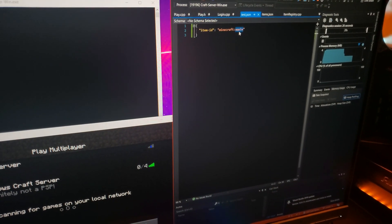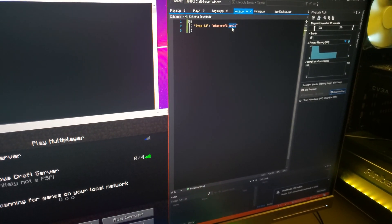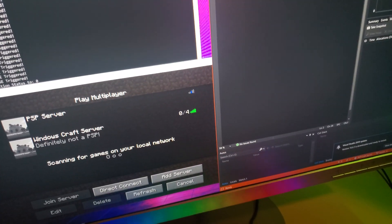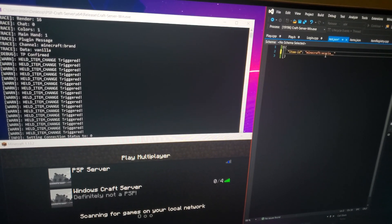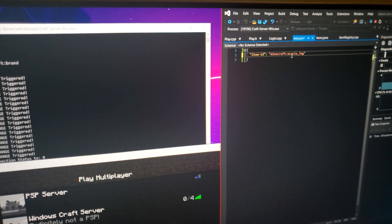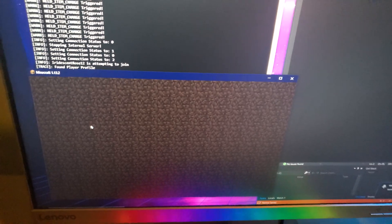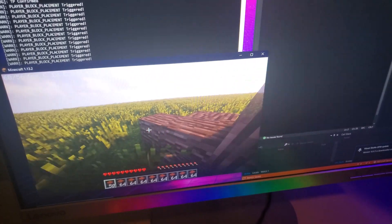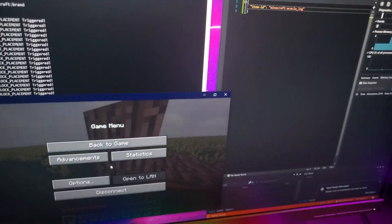If I disconnect and change the JSON file to use a random Minecraft block — let's use acacia underscore log — and reconnect, it spawns us with a bunch of acacia logs which can be placed. That's pretty much the entire item system. I can go back and change this to any arbitrary item I decide.